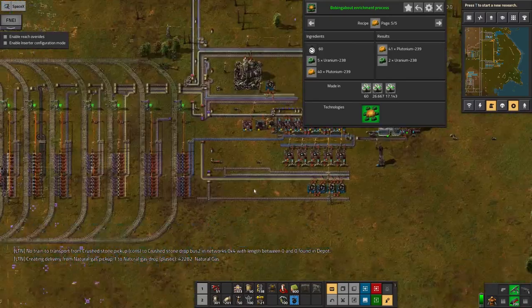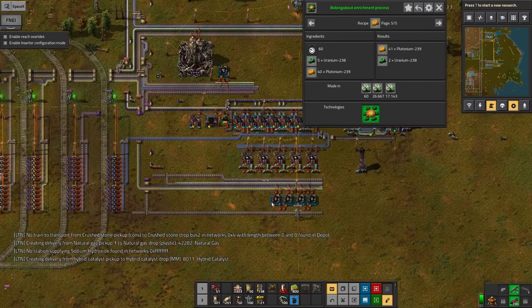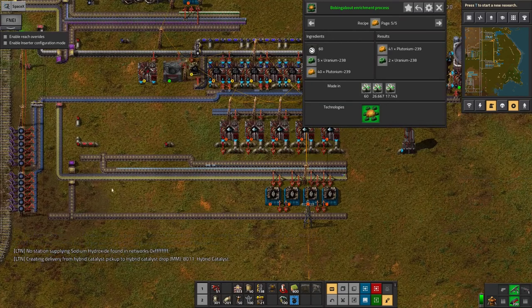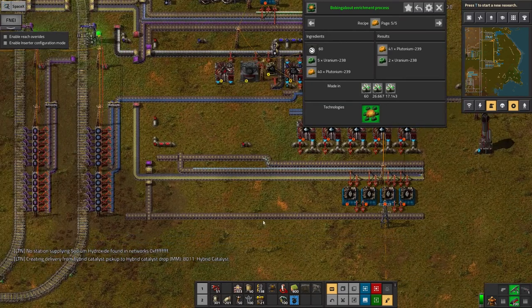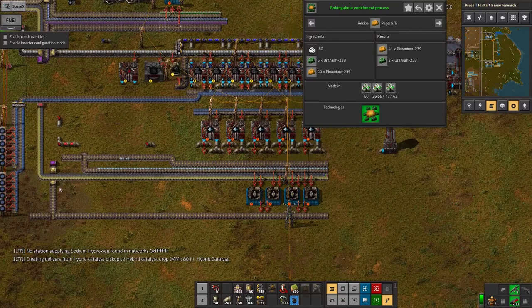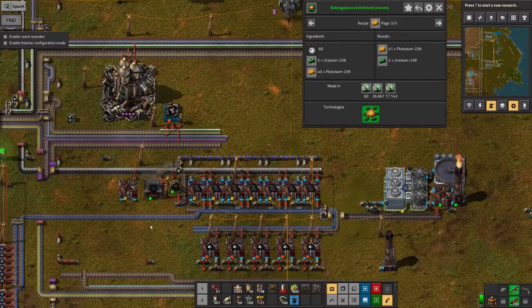Eventually I hope to get up to 40 plutonium and then start running the enrichment process to get more of it through. Once that's done I can bring 10 of them down here probably by hand — I'm not going to wait for a trainsworth — and then automate it for the later ones. They'll go down this belt here and up to get the satellite built.